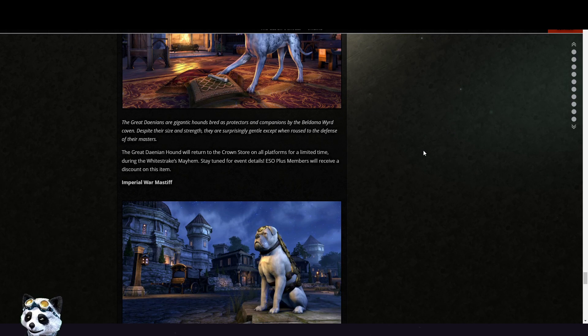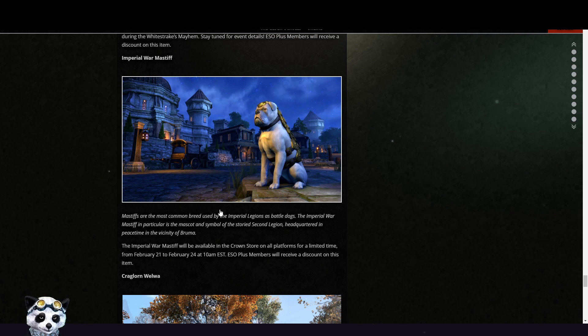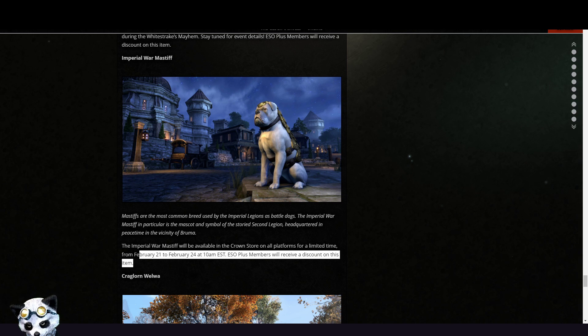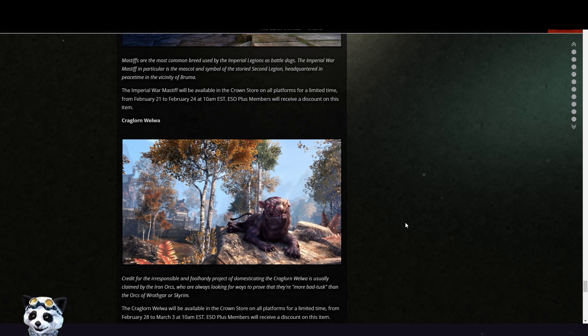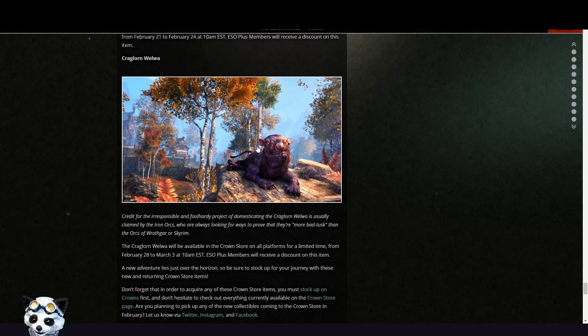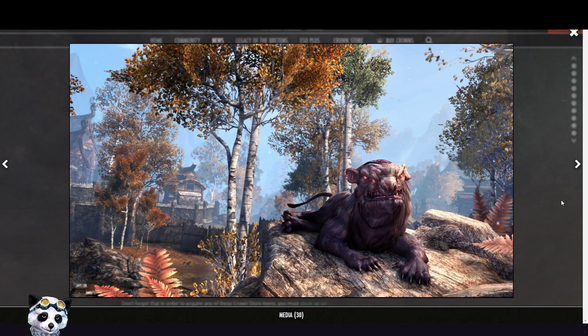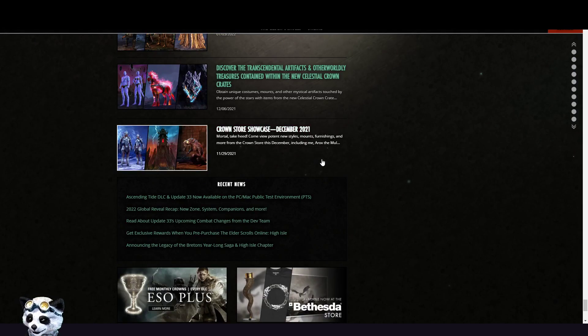The Imperial War Mastiff is also during the White Strikes Maim event — available from the 21st to the 24th. The Turkey Quagulon Velva will be available from the 28th to March 3rd — it's also returning I believe. And that was the whole Crown Store Showcase!